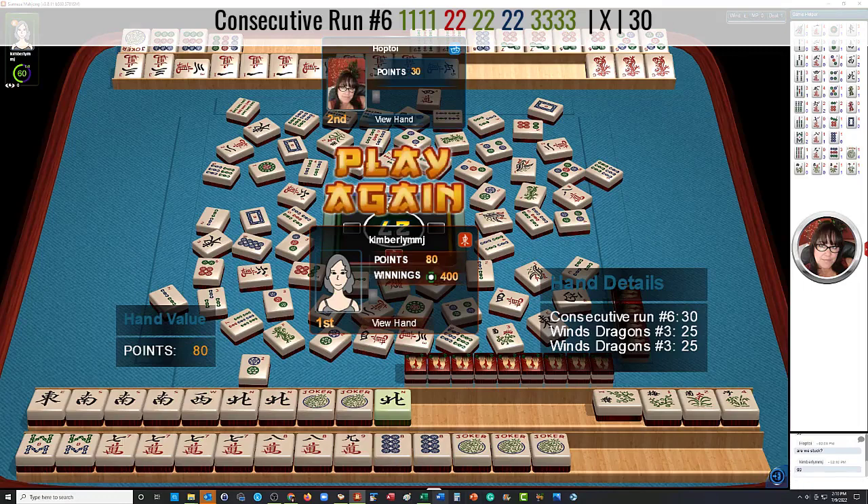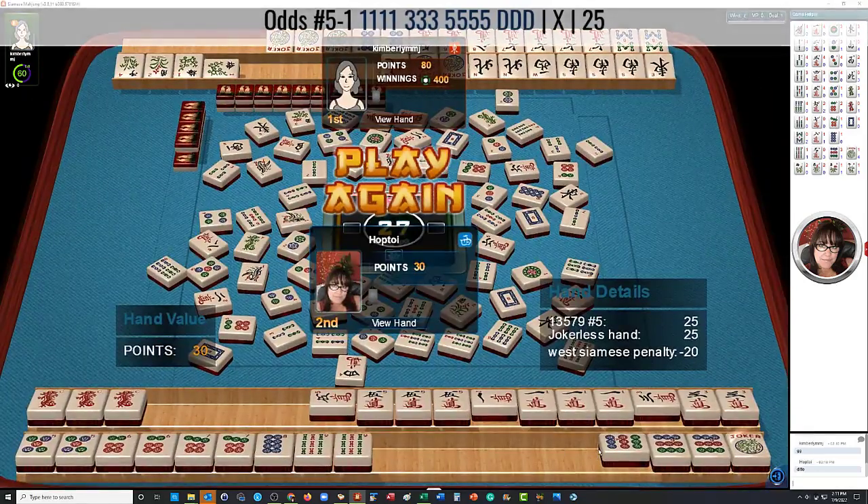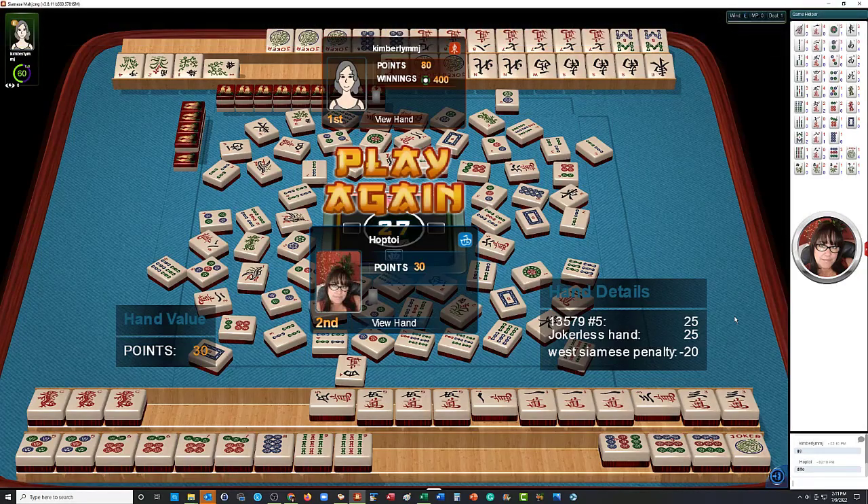So they have a 30-point hand. Since they won on that first and exposed, they get single value there, and they have news with flowers so they got double value for that because it's the second one. We have a pure hand which is 25 points, it's jokerless so it's doubled. But in Siamese Mahjong, if you discard the winning tile for the second hand, you have to pay a 20-point penalty — that's why you see negative 20 points. So they ended up with 80 points and we got 30 points. If you want to know more about scoring, look for a link in the video description below.